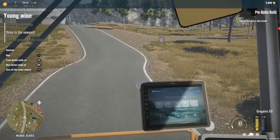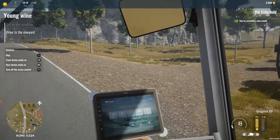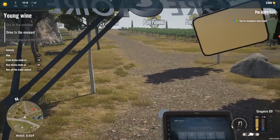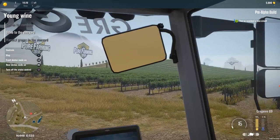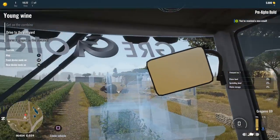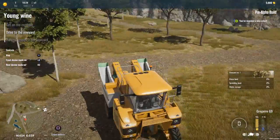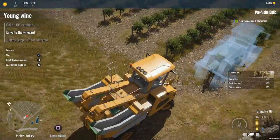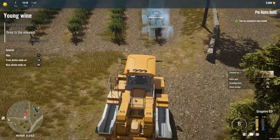I guess our speed limit here is 70 — anybody in a Ferrari right now is going to be furious at me. But we're getting off the road now. Now onto the fields we go, look at that, that's gorgeous. Let's come to a quick stop and make sure we're all straightened out before we get started. This thing has to go into the center of the vineyard, so I'm going to have to back this up a little bit to come onto it straight.